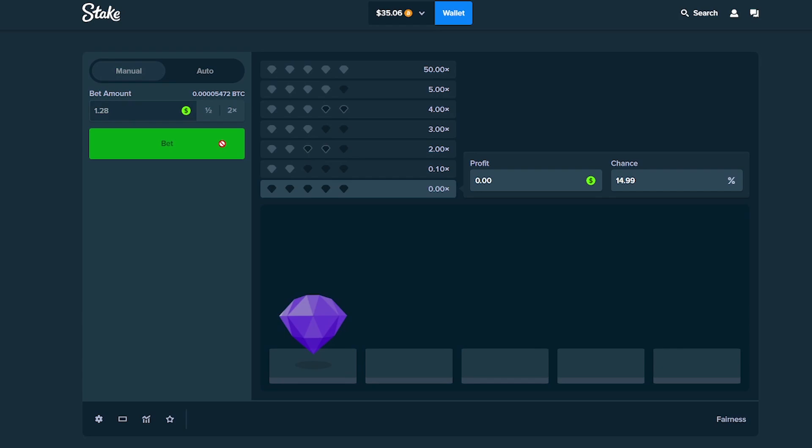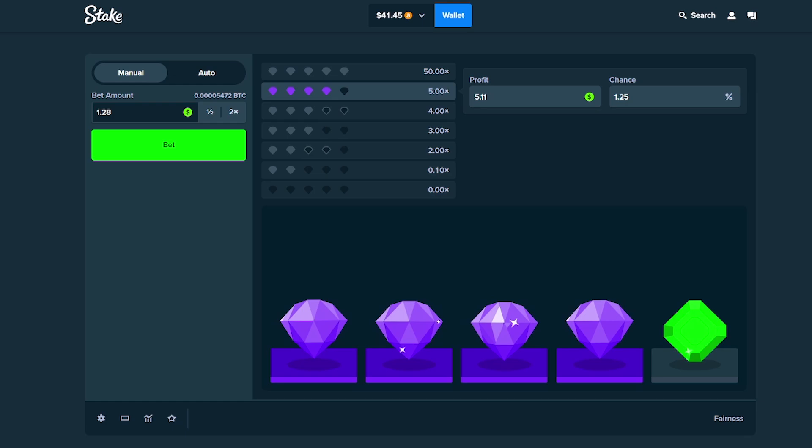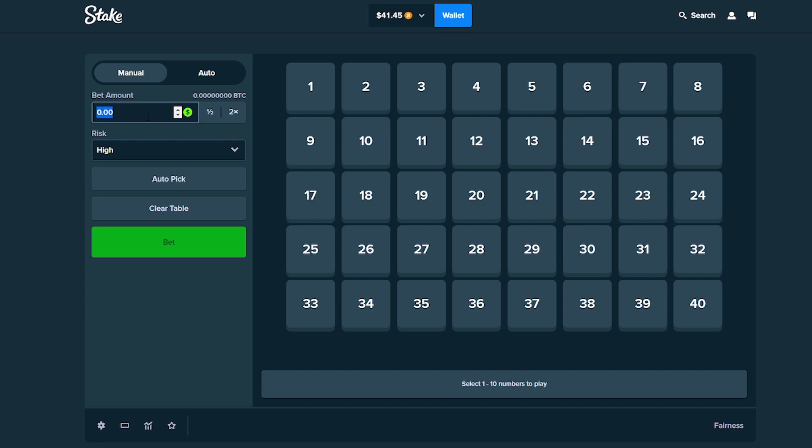Let's run some $1 bets. Nice little 3x — we're at $35. Oh, let's go — 5x! That's exactly what we needed. 50x would have been ridiculous. We went way past our goal — we're at $41.